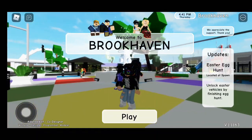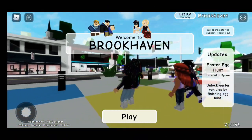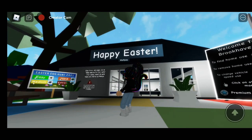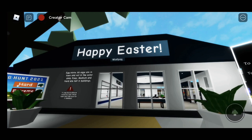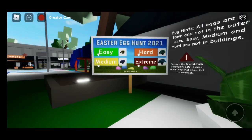Today's update is the Easter egg hunt and new vehicles. The first thing we notice is the colorful floor and the Happy Easter sign. Let me know what you guys are going to be doing this Easter by leaving a comment down below. Here is the challenge for the Easter egg hunt.